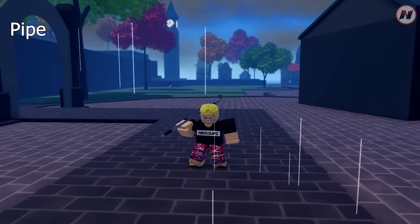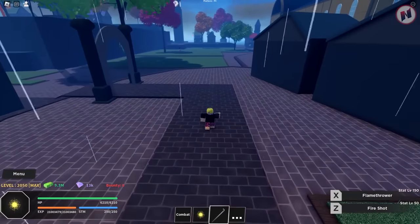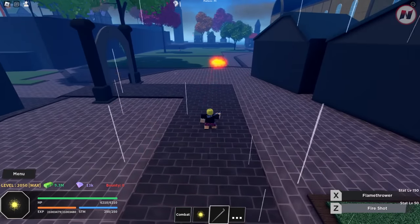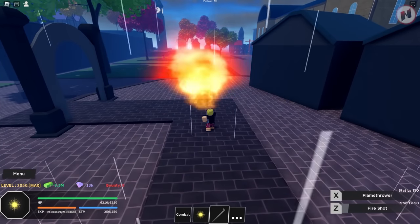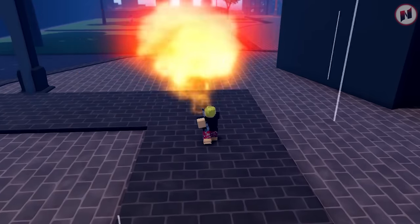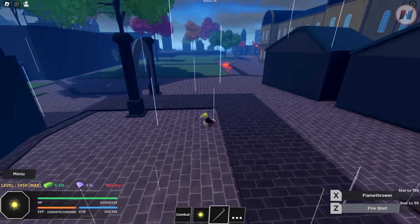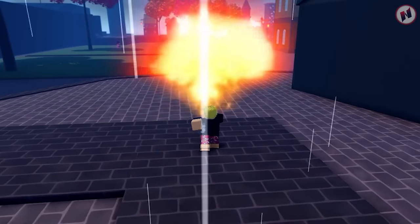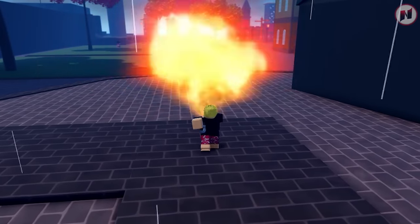Next weapon is the Pipe — this is Sabo's weapon. There are two moves: Fire Shot, which is long range, and Flamethrower. This is really good for grinding. To get this, you need to go to the Marine Base, where Morgan is located.